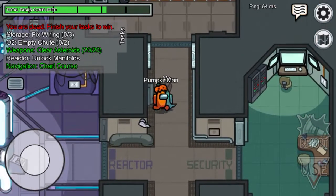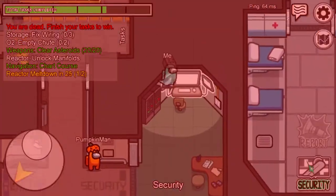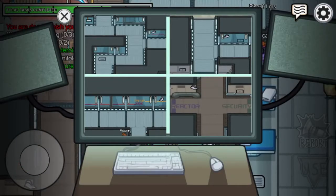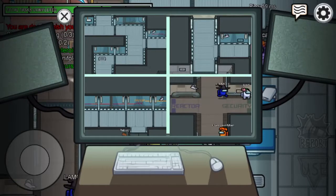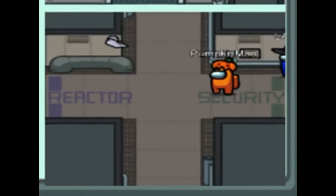Tip number three: use cameras. If you don't know how, tap here and you can see all the rooms. You've got to try to remember where the rooms are — you can kind of see the names of the rooms and the hallway in the bottom right.